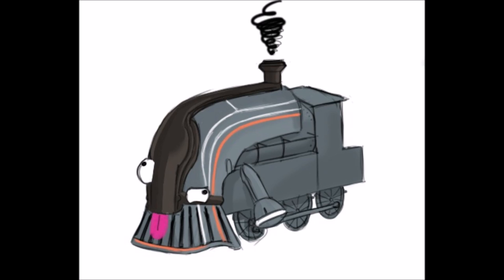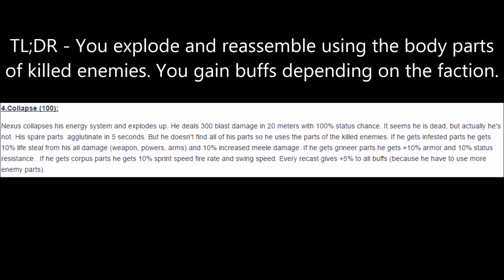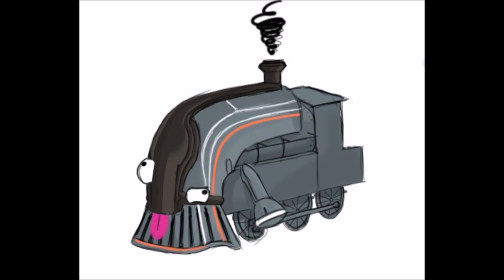Nexus's fourth ability is Collapse. Nexus explodes, dealing 300 Blast Damage within a 20 meter radius, with a 100% proc chance. Nexus reassembles himself in 5 seconds, using dismembered parts of his enemies, gaining additional buffs depending on which enemy parts he has. Infested parts grant 10% life steal with all weapons and 10% additional melee damage, Grineer parts grant 10% additional armor and status resistance, and Corpus parts grant 10% additional sprint speed, fire rate, and melee swing speed. Nexus can use Collapse over and over, with each buff increasing by 5% with every successive use.